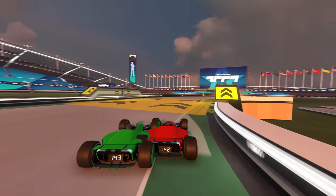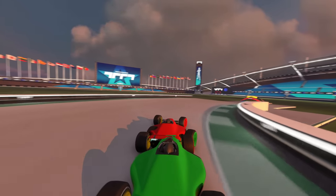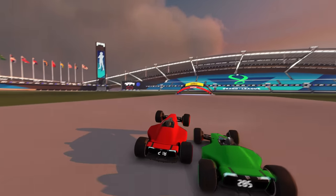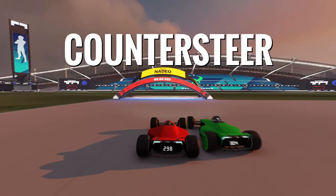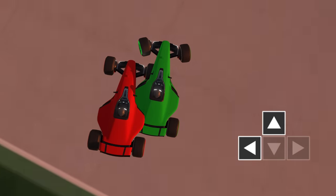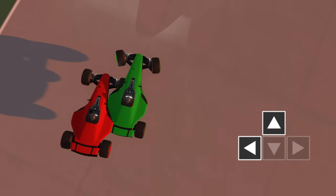Quick bonus tip here: if you're coming from a turn into a jump, airbraking alone won't be enough to control the car in the air. For situations like these, you need to do a so-called countersteer. As the name suggests, you steer opposite of the direction you came from in the air, and it stops your car's sideway rotation.